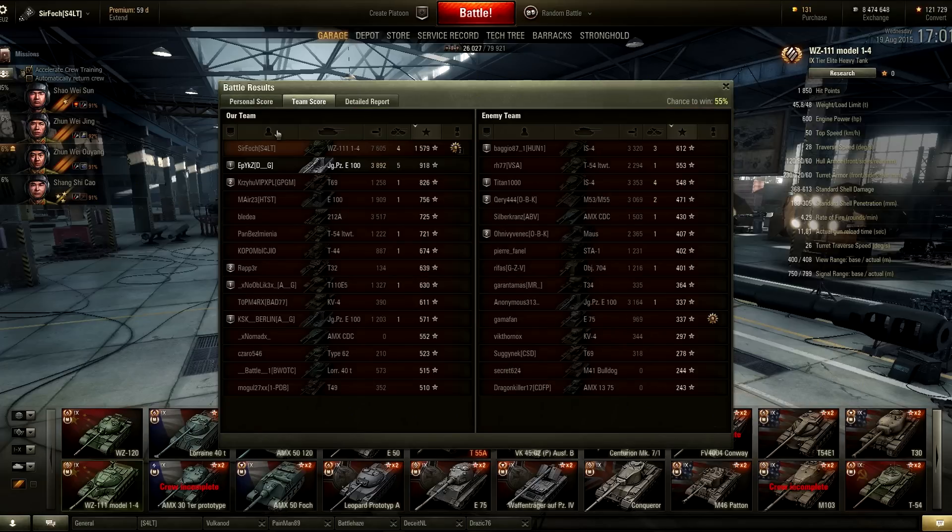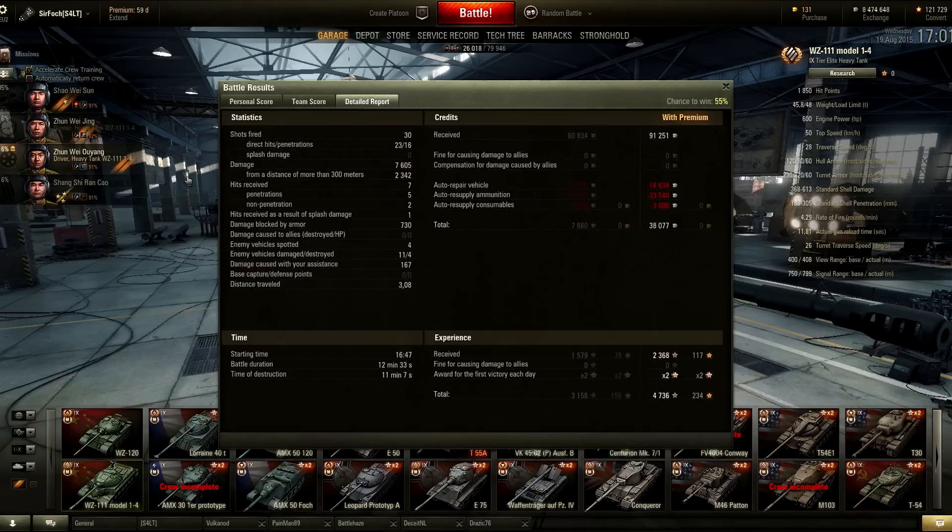1,579 base experience and 4 kills as well. The game nicely indicates the strengths of the WZ — really nice alpha damage, really good hull-down potential, and the gun has pretty decent DPM for a high-damage-per-shot tank at tier 9. We got kind of screwed over by our Jagdpanzer but somehow managed to win the game in the end anyway. Hope you guys enjoyed this replay and I'll see you on the next one!